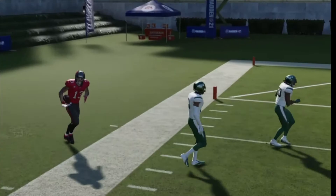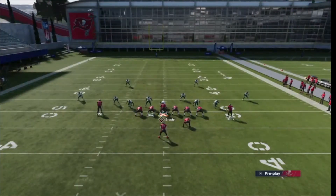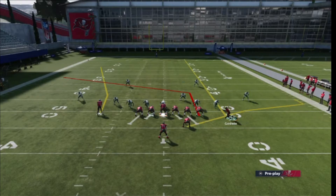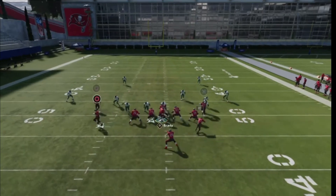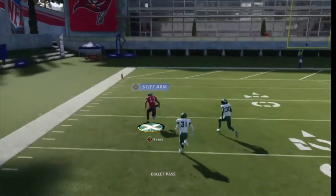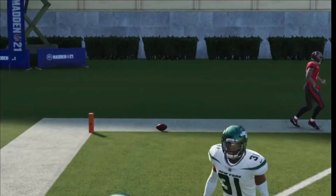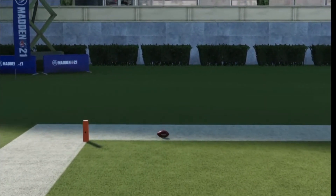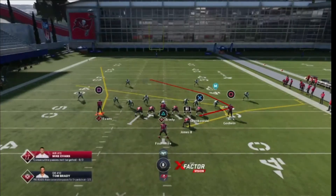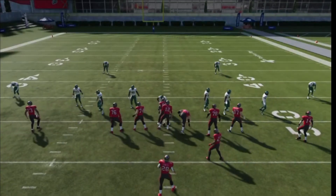If you get enough time in the pocket, sometimes you can bullet pass it. If you bullet pass it and they don't animate and click onto the safety, and your stick work is right, you can get a one-play touchdown. Now let me show y'all cover two man coverage.